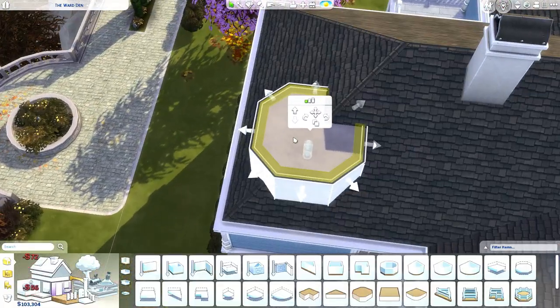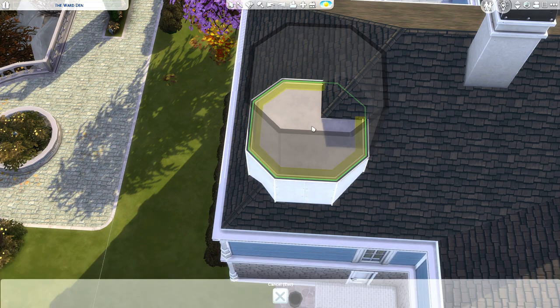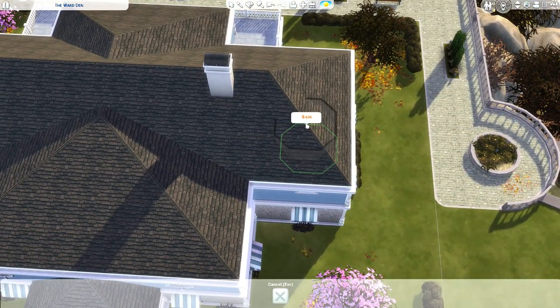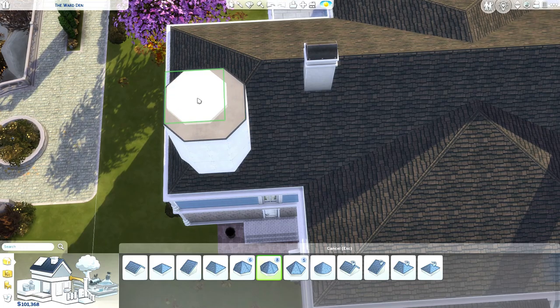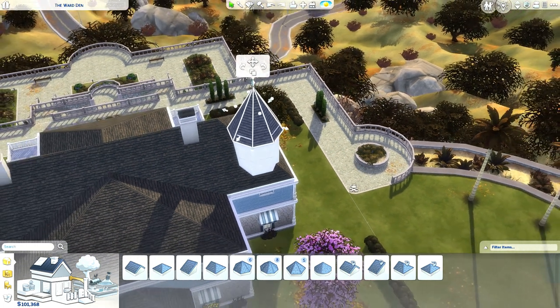We're gonna take this, make it a little bit bigger, copy and paste it, put it on top of there. Copy and paste this and put it on this side over here. Now we're gonna get a roof that will fit onto this monstrosity. Bring out the overhangs a little bit.